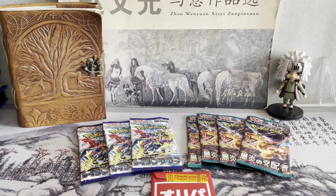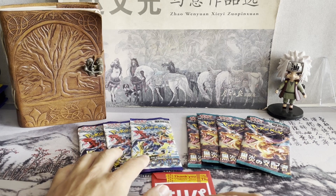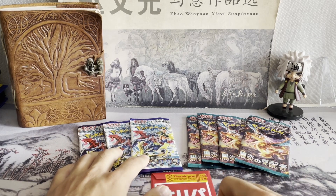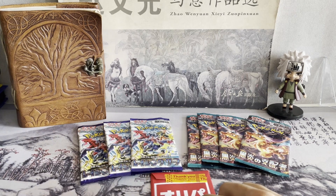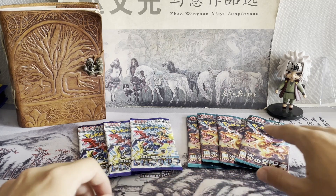Here we go again. Today we're going to be opening up two different sets. We've got seven packs — three Raging Surf and four Obsidian Flames — and actually we have one more, an eighth mystery pack which we'll open at the end. Let's see if we can't hit something.